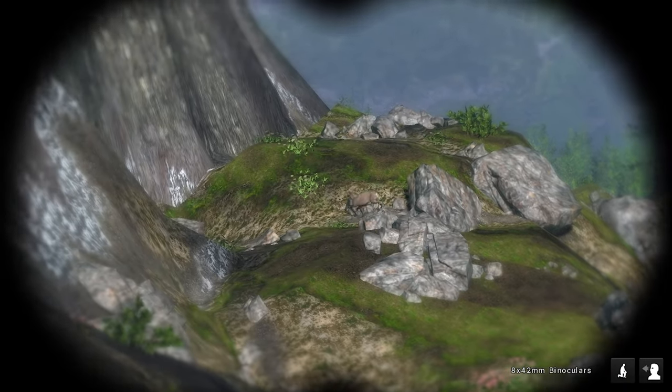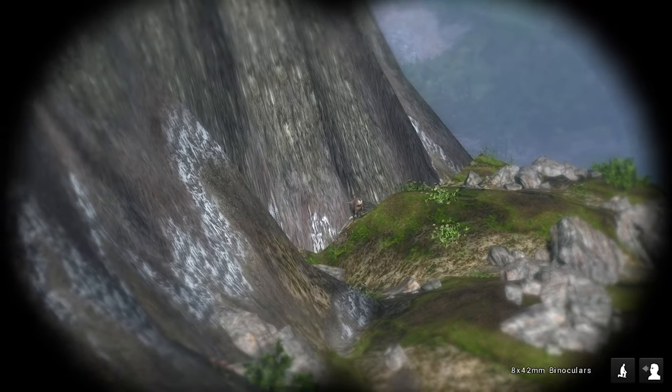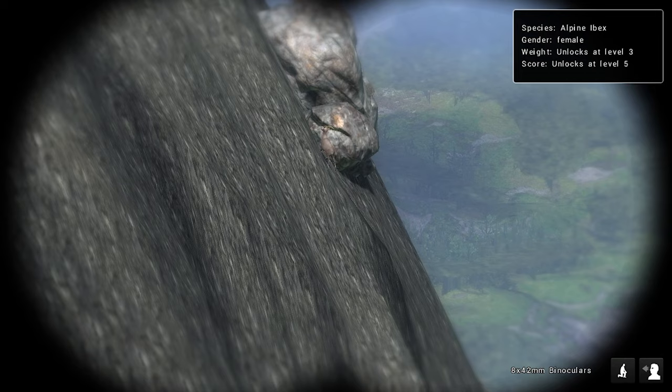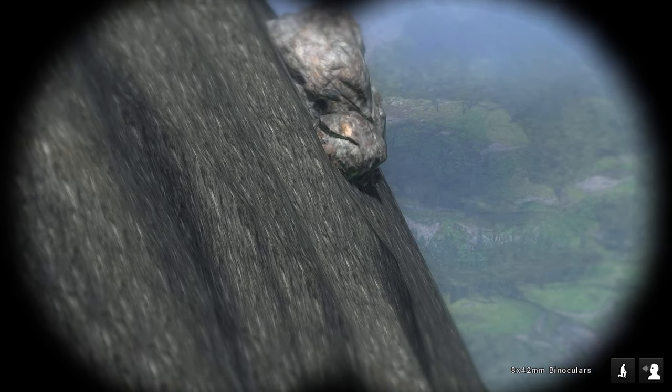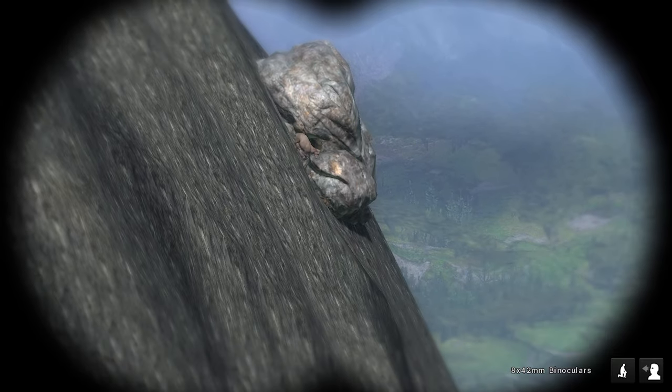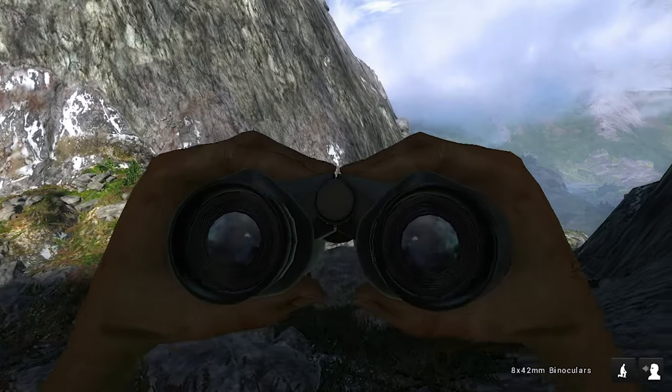It looks like it dropped, or it started sliding down the hill to run away. There's blood there so it shouldn't have gone far. I can't see it - oh wait, I think I'm staring at it. It's right there - it just blended in and looked like a rock. But that's another female, just 22.4 kilos. I gave up on the trophy shot - it was not worth it. I don't understand how spotting works - I'll be looking at it and just nothing will happen, I won't spot it.